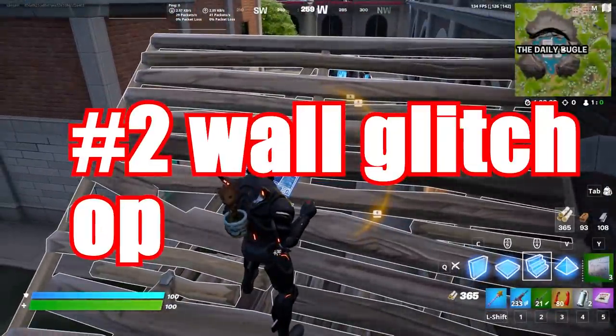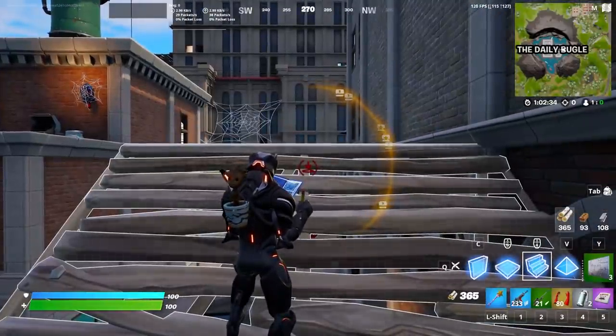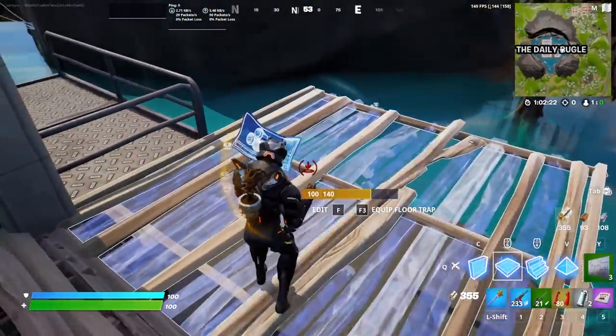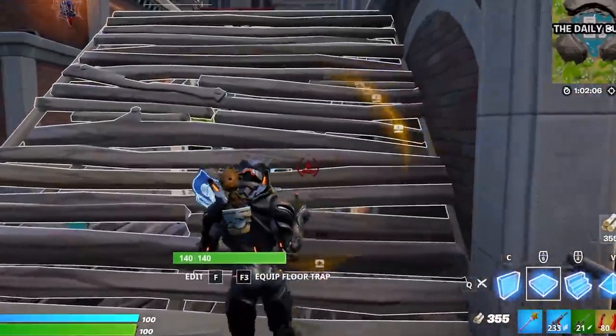Now finally, I want to show you guys this glitch that basically allows you to phase through any walls — that's right, it could be your enemy's walls or just a building wall just like this. To do this glitch you're going to need a certain item: armored walls.